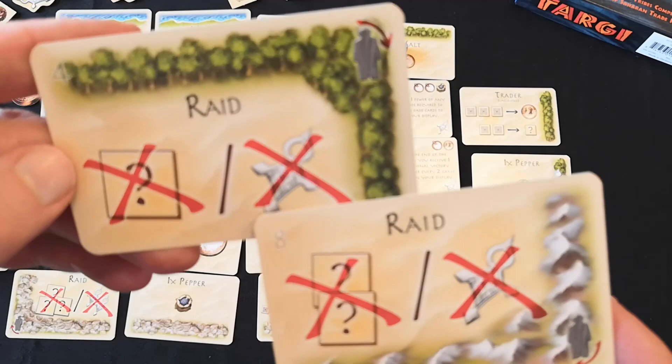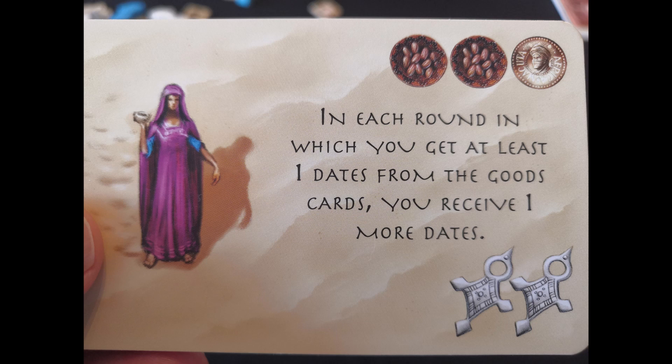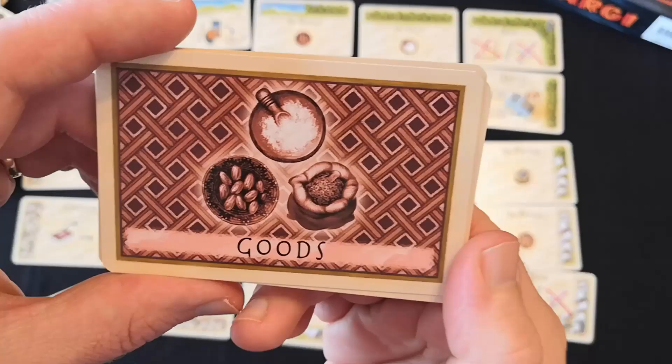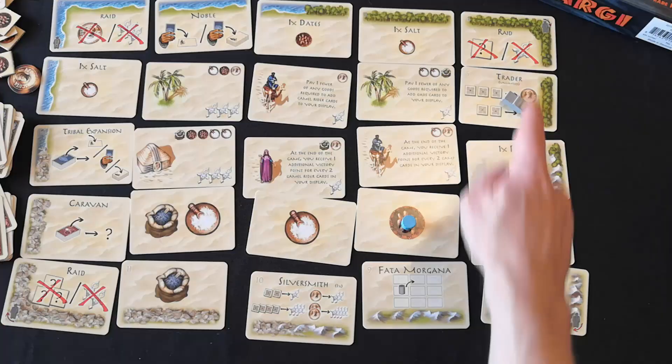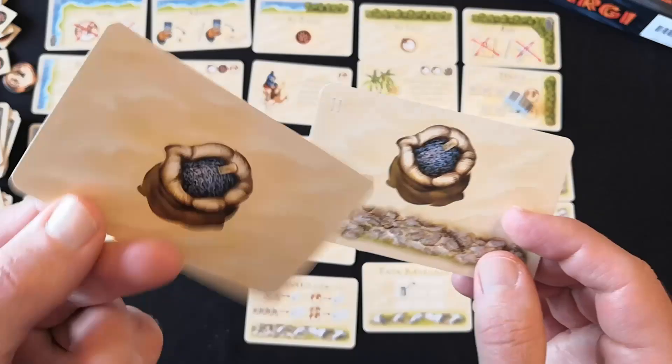Some of the text on tribe cards gives you goods and discounts instead of points, which is nice to get early in the game. When you read this text, keep in mind that gold is not a good, even though it does appear on some of the goods cards, and the border cards are not goods cards even though some of them give you goods.